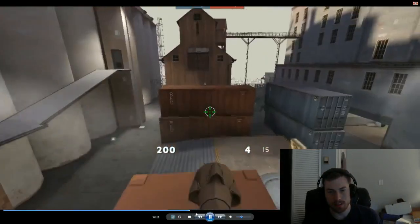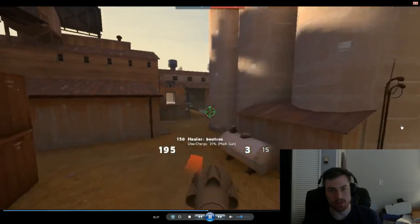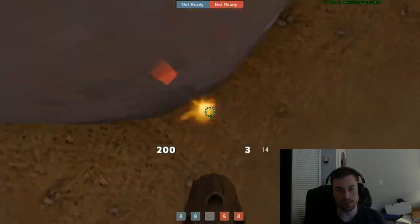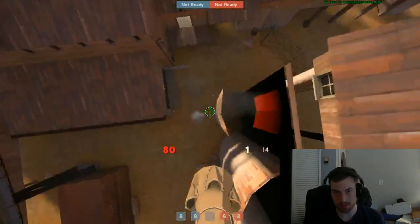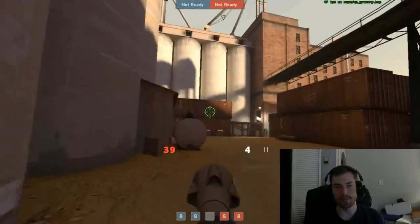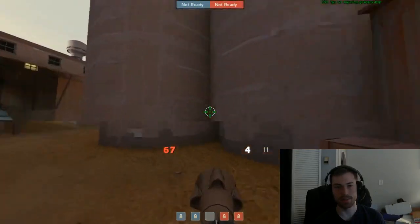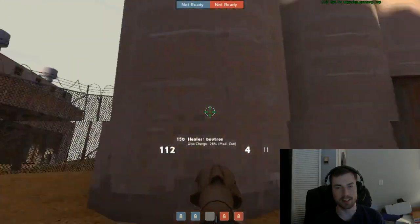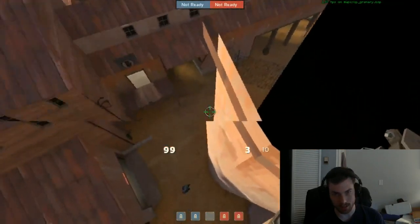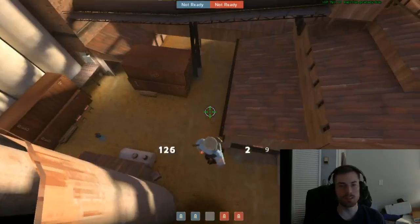Fast-forwarding a little bit. So this is the second spot. Say you're pushing the red yard — there are these big columns and you can actually double jump up there and stay up there as a roamer. It's really hard to see, and if your team baits you correctly, you can get a key pick on the medic by just falling down, because very few people actually check up here.